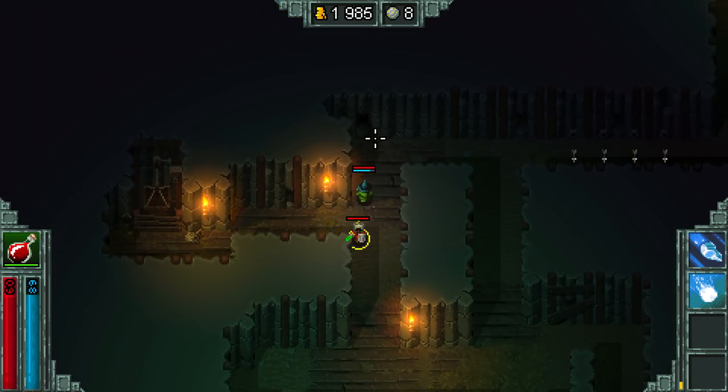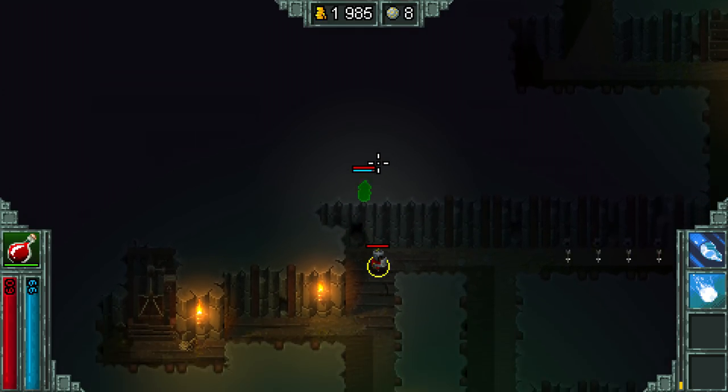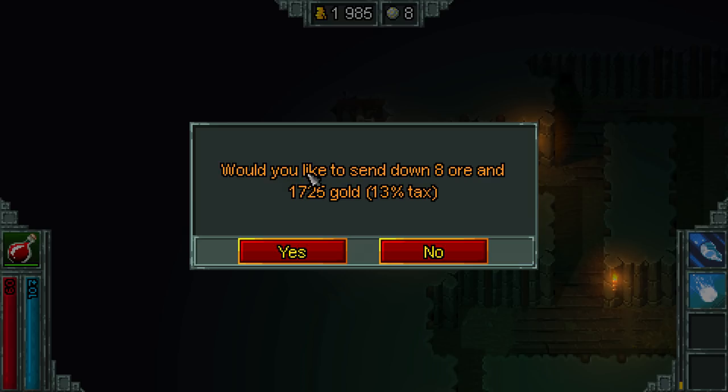Oh hey, look what you almost missed Pat. 'No, I already went in there — I thought you saw me go in there.' I actually didn't. 'Oh okay. I was killing stuff.' Good thing I didn't listen to you. 'Would you like to send down... eight ore?' Wait, what? Maybe this is not what I thought it was. 'I don't think it is what you thought it was.'